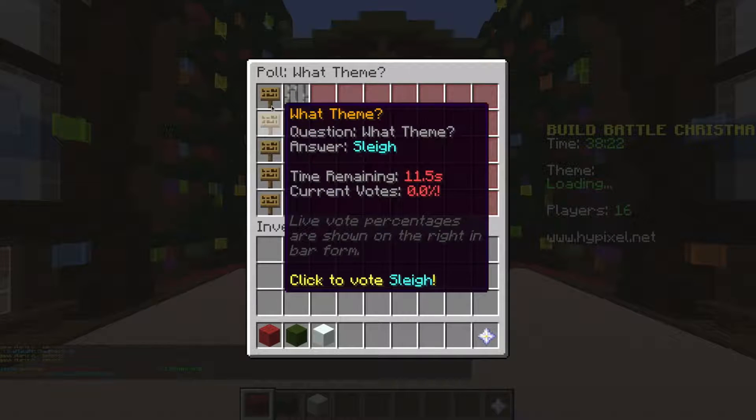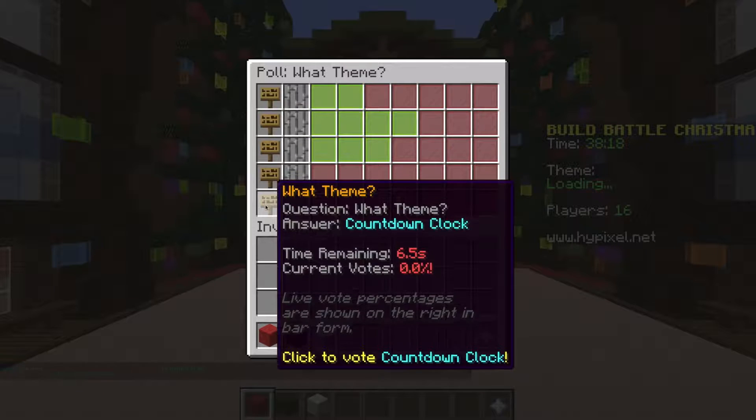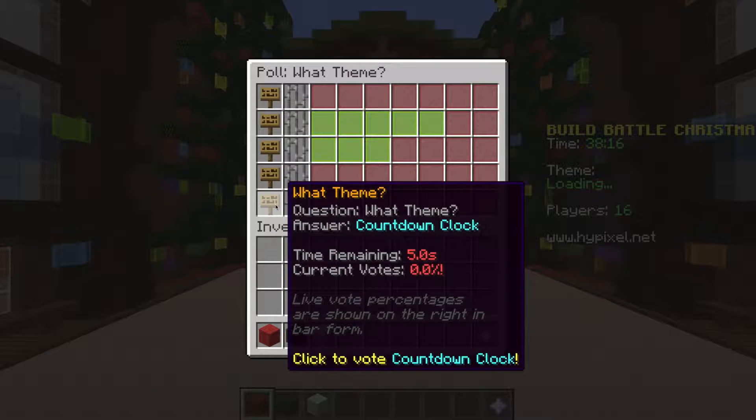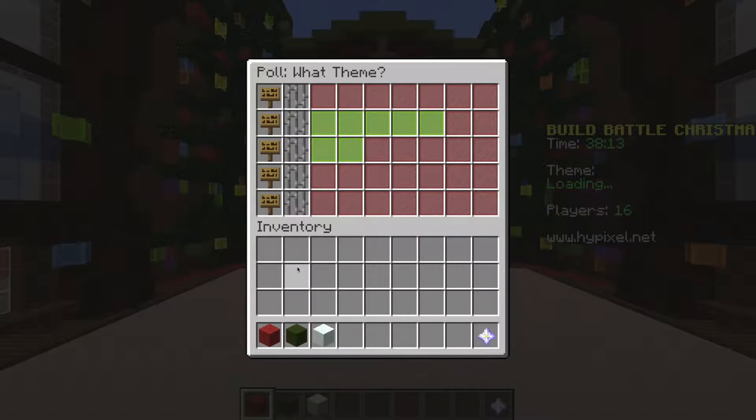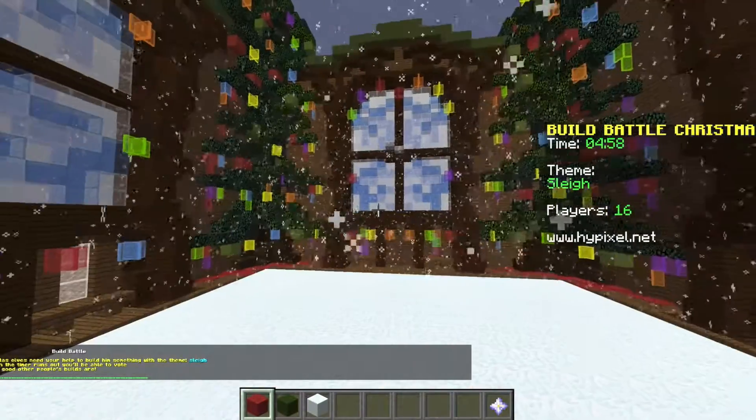So you get to pick a Christmas theme - boots, sleigh, lollipops, tuxedo. Tuxedo? How's that a Christmas one? It looks like sleigh's winning by a lot though. Countdown clock - I didn't know why I should vote. It looks like we're going to do sleigh.